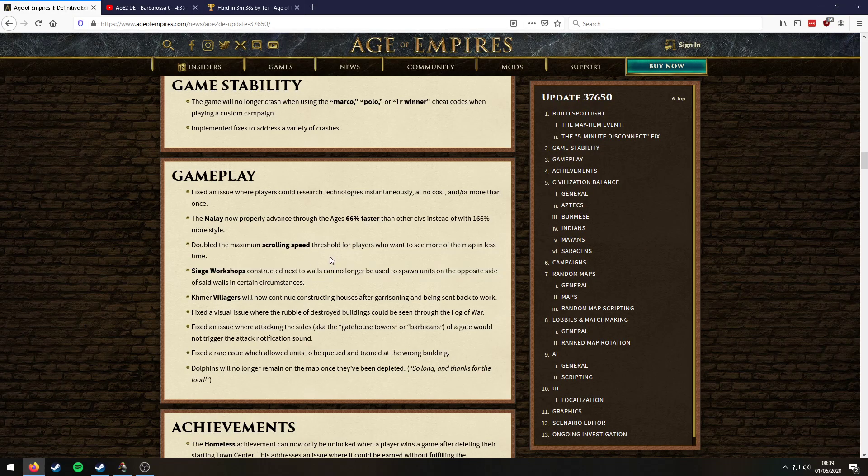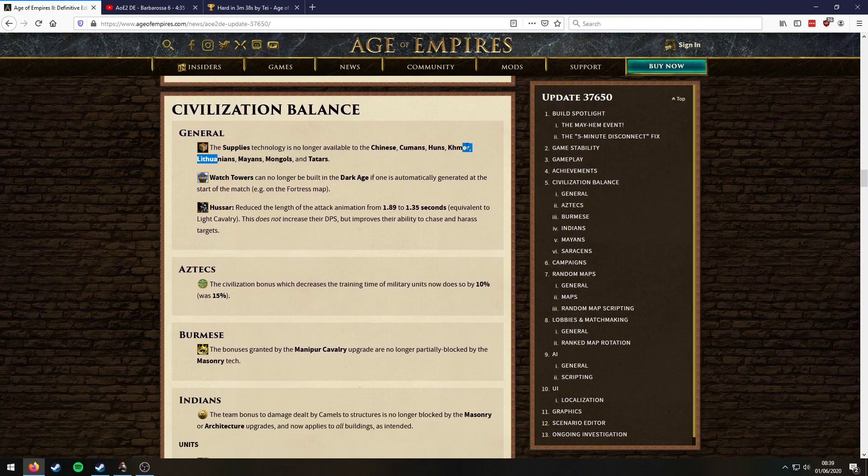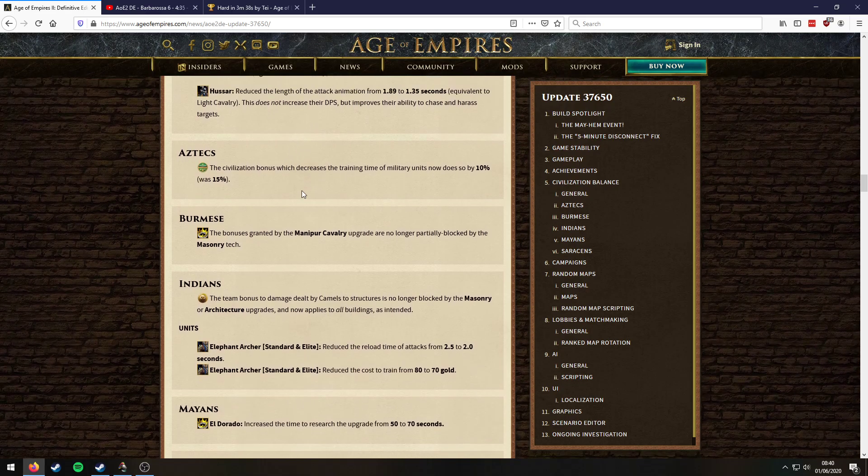Okay, let's move on. Civilization balance: supplies — we never really build infantry units in campaigns, we never get to that point. Maybe in the Goth campaigns, but Goths aren't losing anything. None of these infantry-related changes would ever apply to us. The Tartars campaign — I don't think we build infantry. The Huns campaign — we would never go for supplies. You've got to think, the runs have already been made; we wouldn't invest another 200 food and 200 gold into supplies.